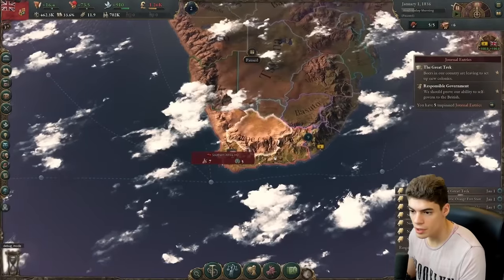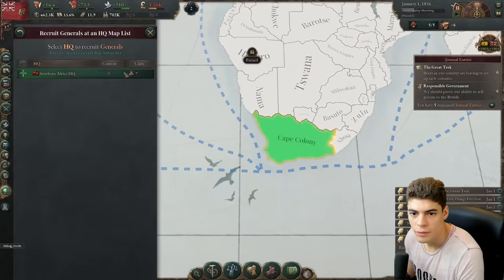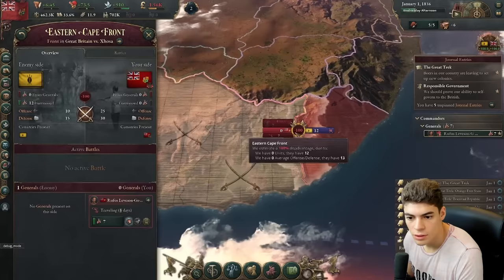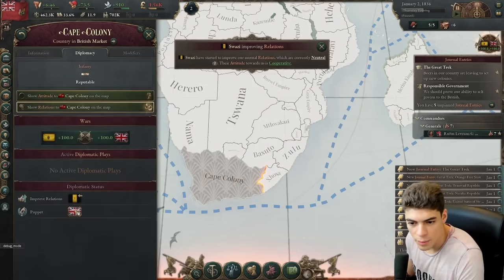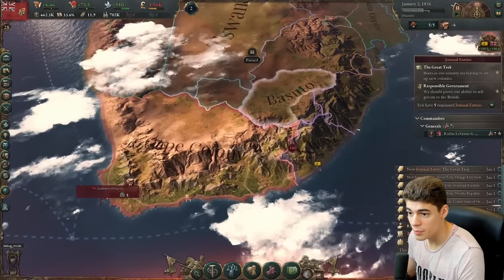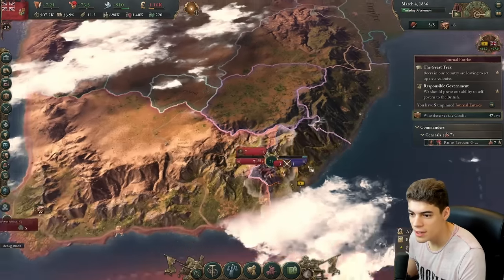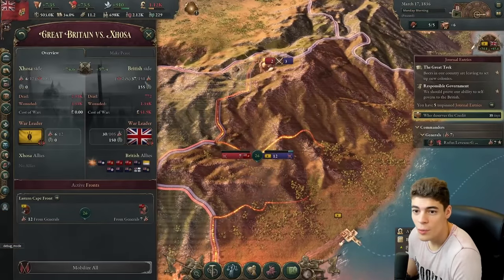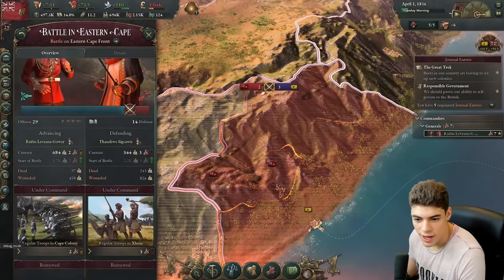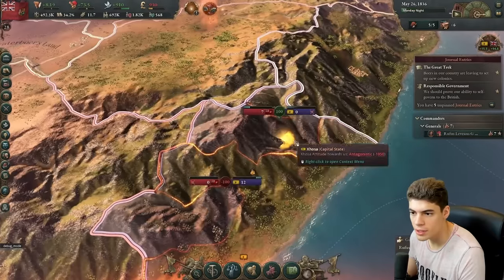We're going to start building up our iron mines. Also, we're at war — do we have a general? I can't believe that we do. Wrathful as well, plus 10% offense and defense. Let's mobilize and push on this front. We need to become a dominion first before we can pursue our own plays. This war is for our overlord — if we make peace here and lose, we would get humiliated or they get puppeted. Fortunately, they have very little tech — they literally have one gun between three men. I think we've got this in the bag.